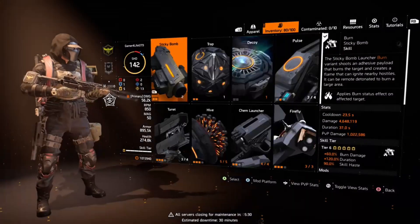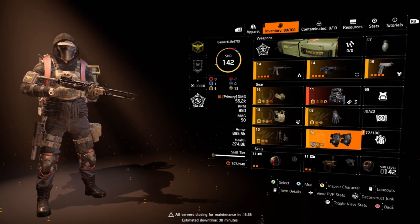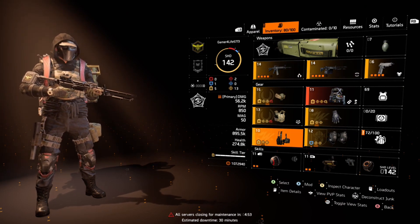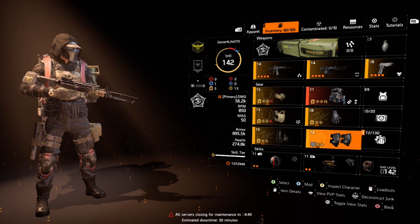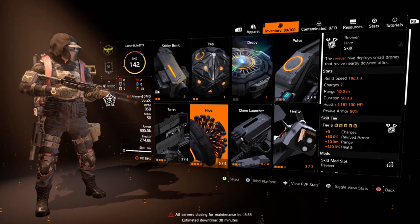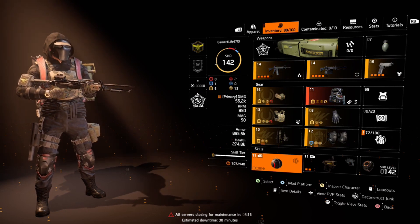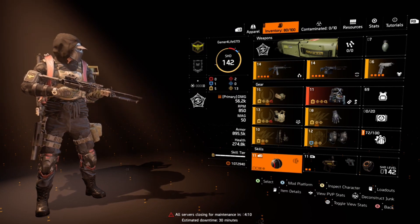That's my version of the one-shot sticky — definitely a fun build to run in the DZ. Especially with a four-man team, you can just start putting people on fire. And if you really want crowd control, you can throw on a Stinger Hive, which with this build is pretty crazy as well. Anyway, that's all I've got. Hope you enjoyed the build and it helped you out if you're trying to make a skill damage build. As always, take it easy.